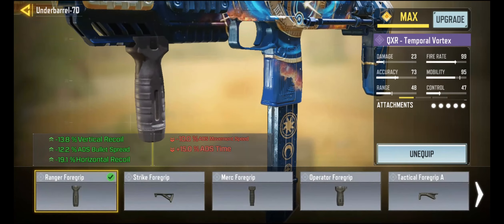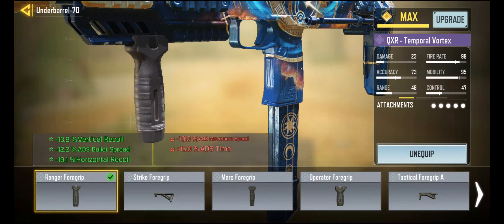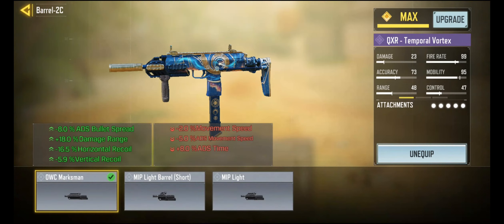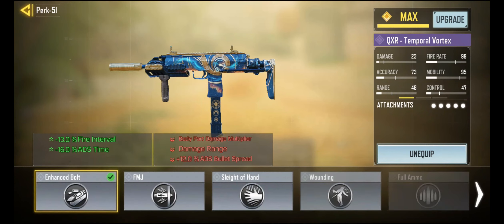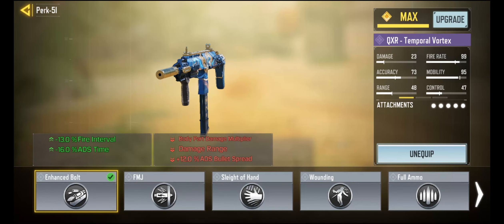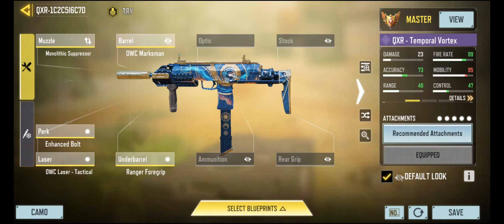The Ranger foregrip on the QXR is interesting because it really, really reduces the horizontal recoil a lot — no other weapon has it reducing that much. The Marksman barrel also reduces a lot of horizontal recoil. I even got the enhanced bolt on here too. I want to fire really, really fast — kind of pretend like this is a Fennec.